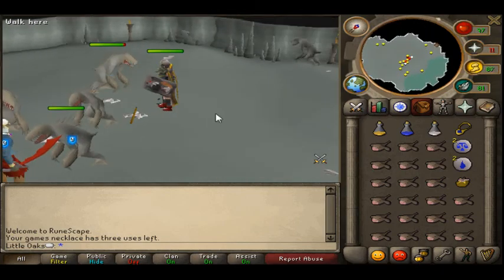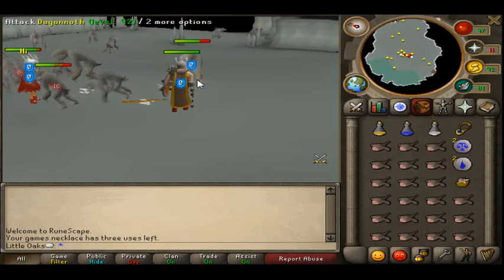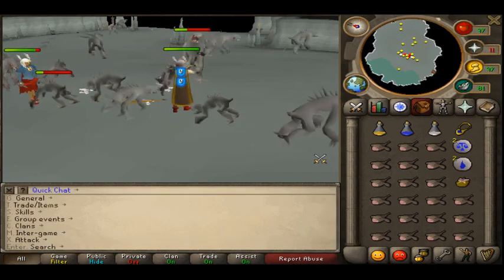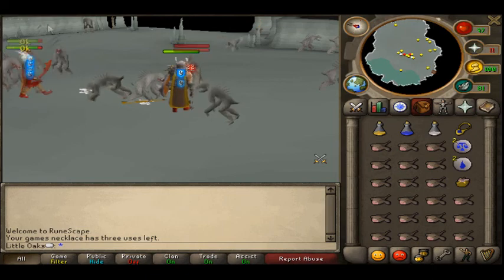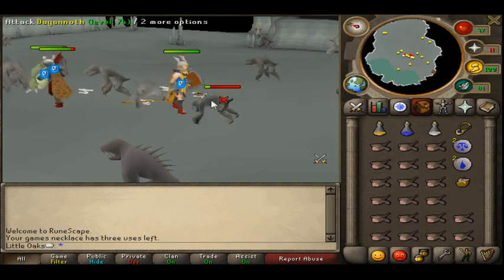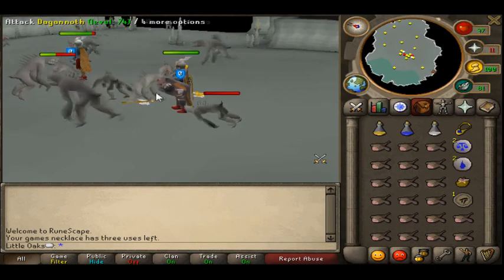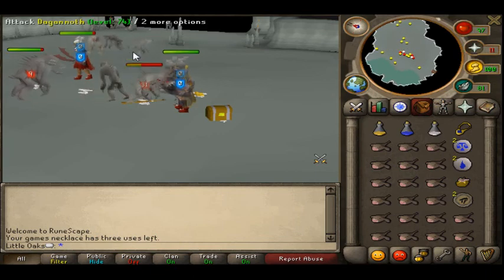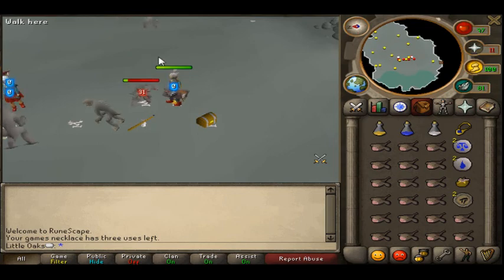They drop charms quite often. There are level 74 and 92 ones. These are good XP and okay charms. They drop charms quite a lot. I believe the level 92 ones drop them more frequently, but I'm not 100% sure on that. I tend to get more from those, or at least I think I do. I'm going to move on to the next creature, which is fire giants.